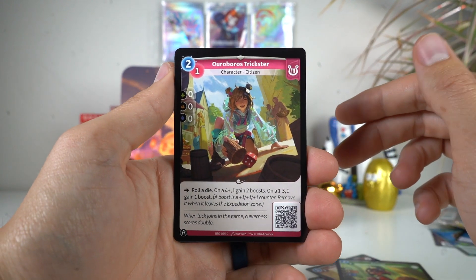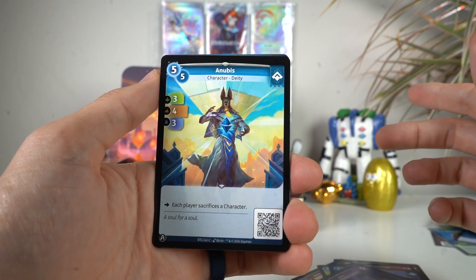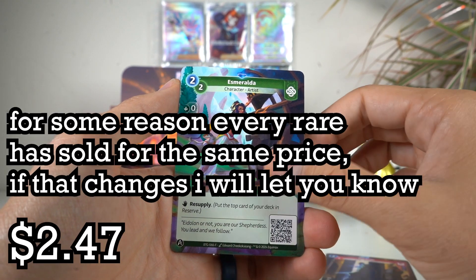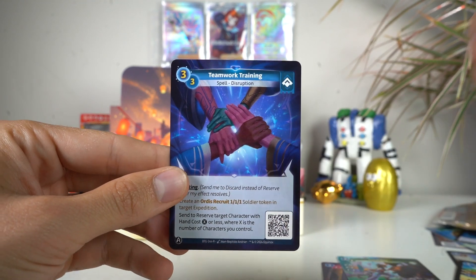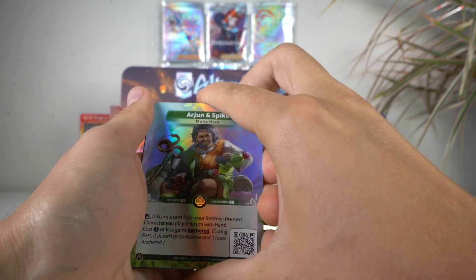Why do they all look like Fortnite skins? I swear I don't play Fortnite but I for some reason know a lot of the skins. We've got Anubis, Jean d'Arc, Spycraft, and Esmeralda. And Teamwork Training - this is like you put your hands together and somebody sits on it, you know? I can't exactly tell if a card is playable or not yet, so I'm not gonna talk about that.